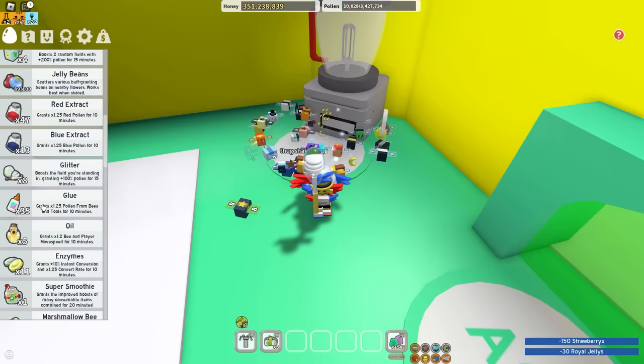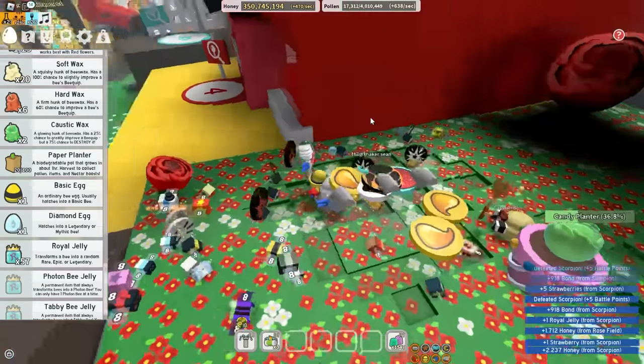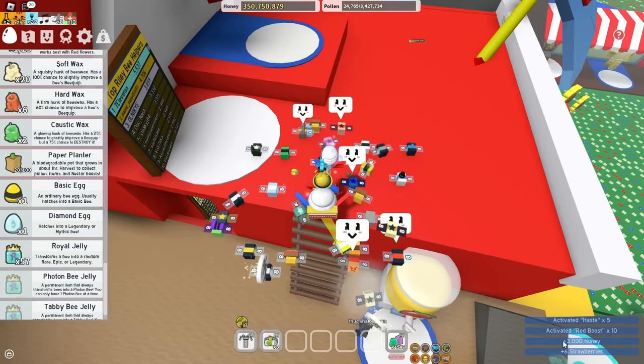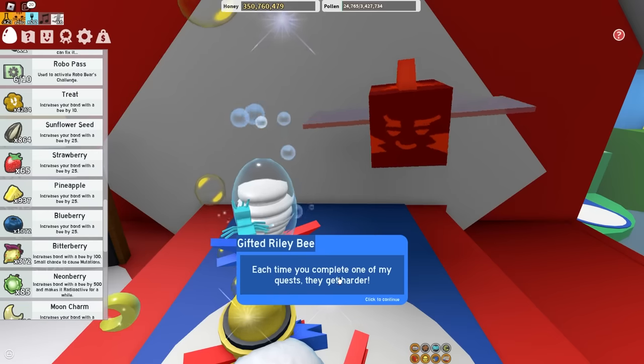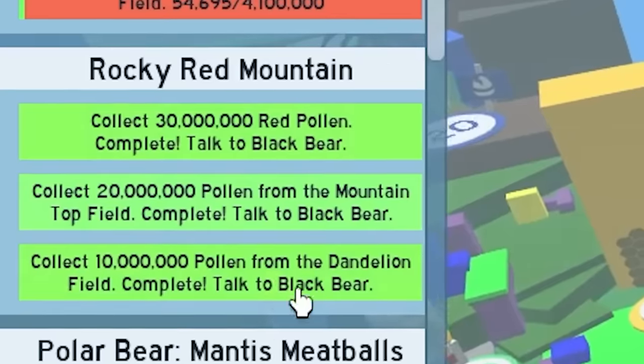I'm going to make three red extract right now - one, two, three. After that I need to make 14 enzymes. I might be able to get strawberries since I joined the group. I used the translator on Riley B so I could do his quest and get red extract and strawberries for the fire mask.